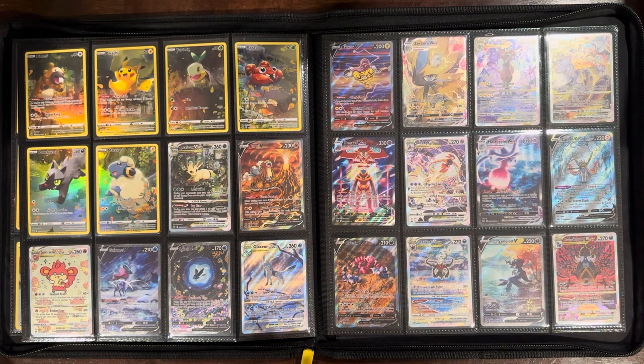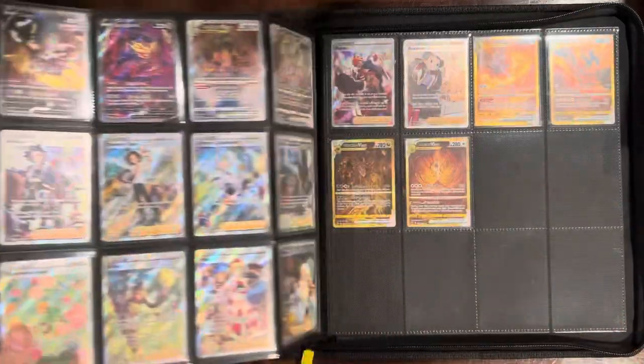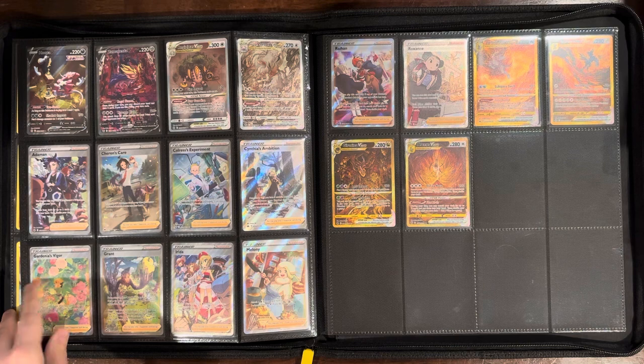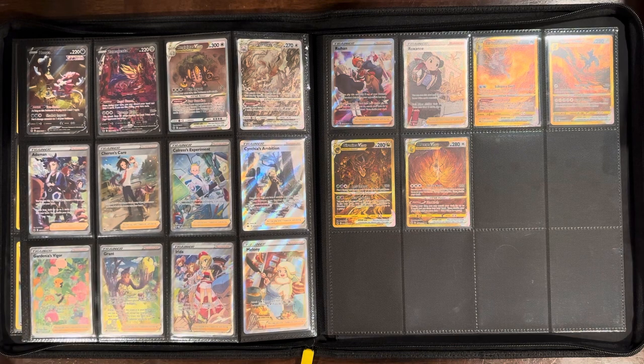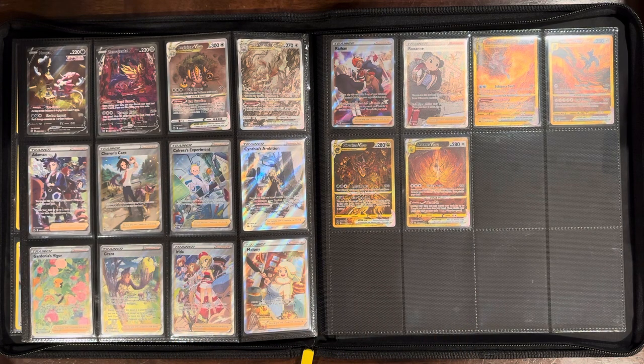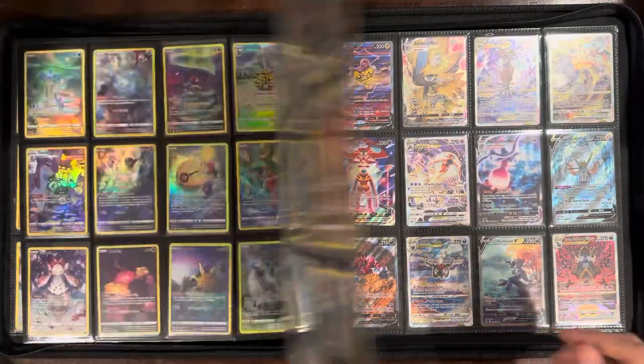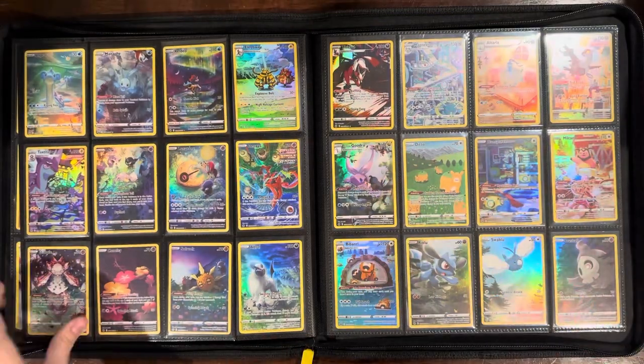There were promo cards released while this set was out, but nothing with a Crown Zenith stamp. It's a pretty cool set and just a great way to close out the Sword and Shield era. I assume they'll do a specialty set like this at the end of the Scarlet and Violet era in a couple years, and I look forward to that — if it's as fun as this one was to complete.